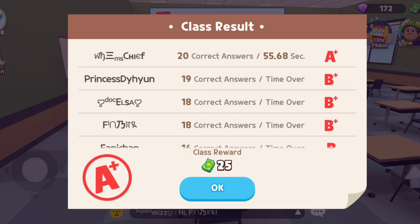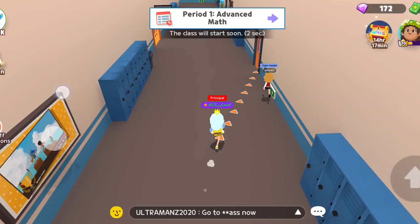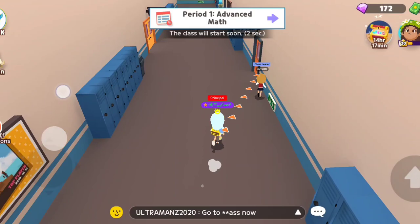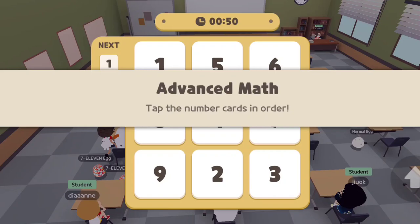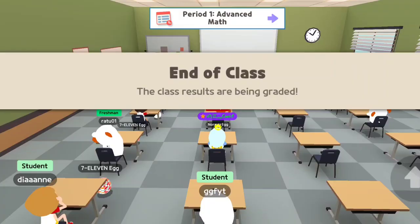Our next room will be the math room — it's my least favorite. In the math room you have two classes: advanced math and math. Ironically, advanced math is actually easier than regular math. In advanced math you just have to tap the numbers from 1 to 54 as fast as you can before the timer runs out. I was even late to this class and I still got an A+.